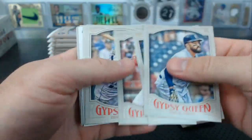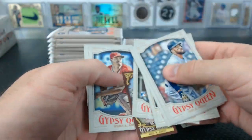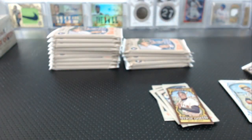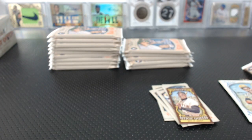Archer's a short print. Henry Owens rookie. Trace Thompson rookie. Willie Mays MVP mini. Where's that Archer? Oh yeah, you're right — I just found the regular Archer and I was like, no it's not. That wasn't it. There you go — variation.